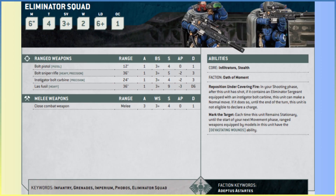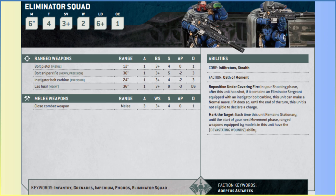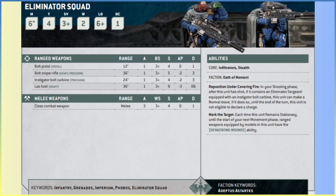The bolt pistol is straightforward — 12-inch range, 3+/3+ ballistic skill, Strength 4, no AP, 1 damage. Not what these guys are about. The bolt sniper rifle is the main weapon. It has the Heavy keyword, so if they remain stationary it's a +1 to the hit roll — effectively hitting on 2s instead of 3s. It also has the Precision ability, meaning you can snipe out character models that are within units — leaders attached to bodyguard units — putting focus directly onto those characters.